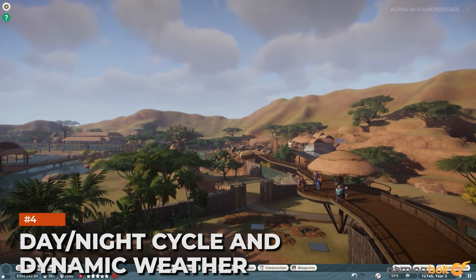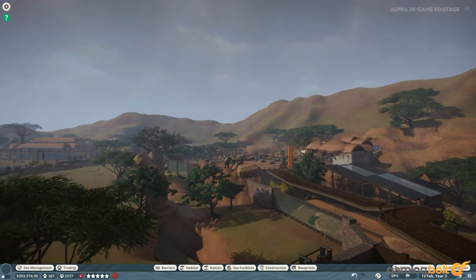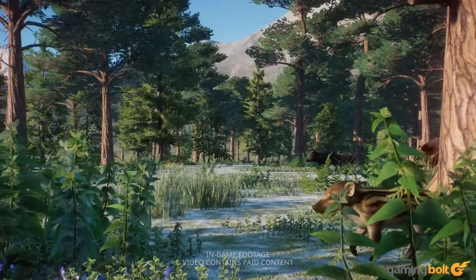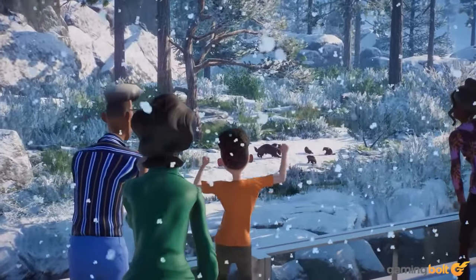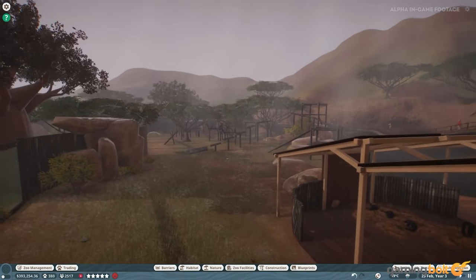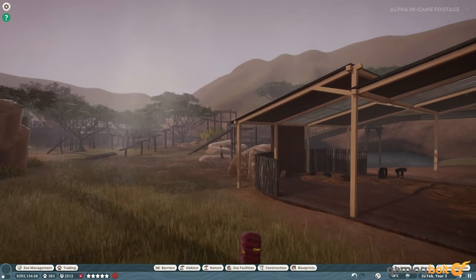Planet Zoo features a day-night cycle and dynamic weather system, with weather patterns like snow and rain naturally occurring. They each have different effects, like snow dropping the temperature and causing animals used to warmer climates to take shelter and become less active. However, depending on your zoo's environment, you won't even see conditions like rain, which can bring its own set of challenges.